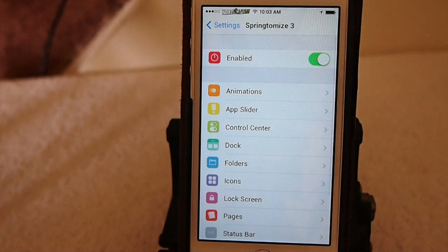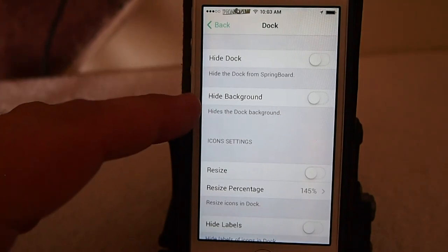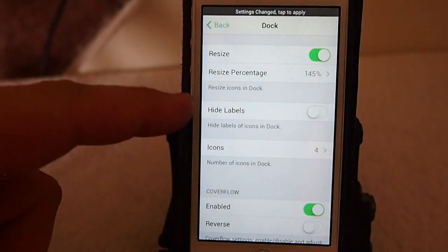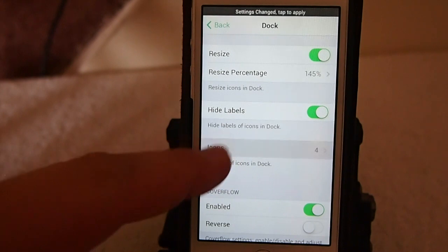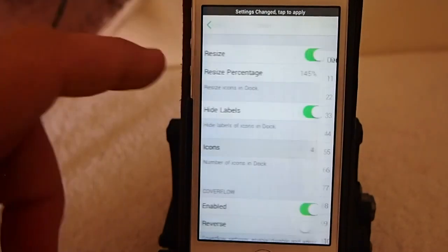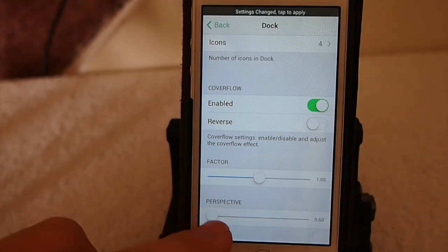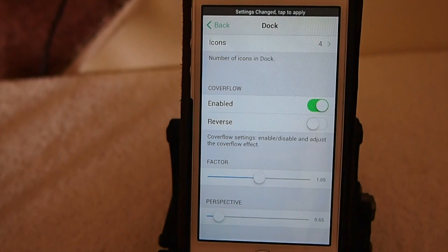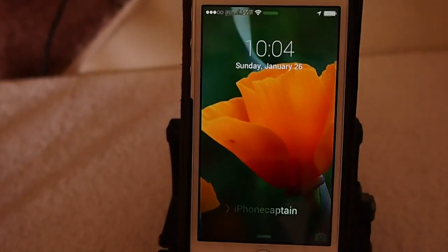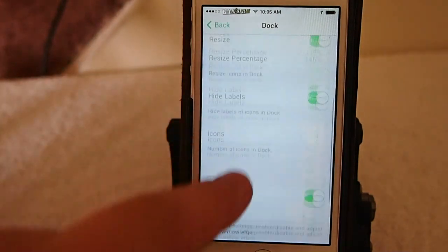You can change all these dock features: if you want to hide your dock you don't even have to have it there. You can hide the background of the dock, resize the dock — I have it increased to 145% but I don't have it turned on, so let me turn that on. You can hide the labels in the dock, and choose how many different apps you want in it, from 1 to 10. You can also add Cover Flow, which I've done, and play around with the factors and perspectives by sliding the sliders. If we tap Save and Respring, when we come back in you'll see the dock icons are much larger because we increased them by 145%.